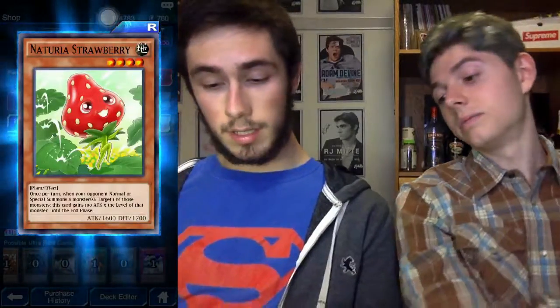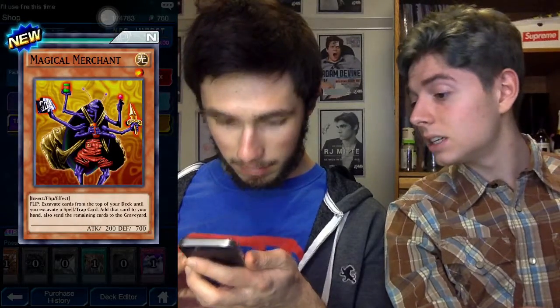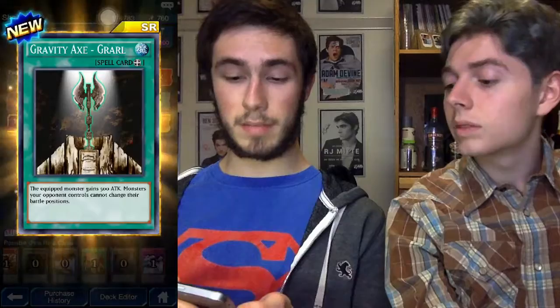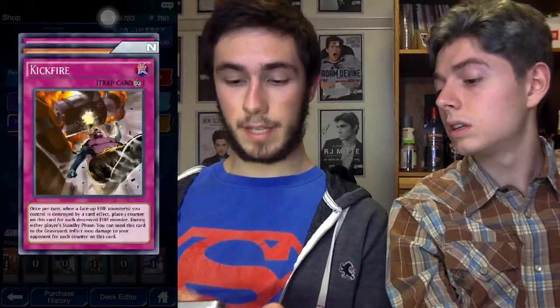Fairy of the Spring - that card's great! When your opponent special summons or normal summons a monster, this card gets 100 attack times the level of that monster. So if they summon even a four-star monster, that's 400 extra attack - that's awesome. Synthesis Spell, Magical Merchant - is that a bug? It's a magical bug, a magical merchant. Grab the Axe Girl - that's a good card: 500 attack and monsters cannot change their battle positions. Kickfire, Patrol Robo, Mirror Wall - great draws!